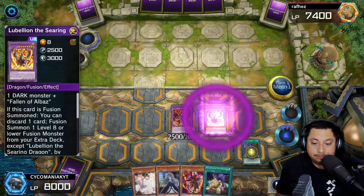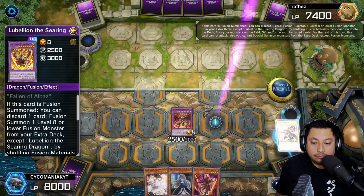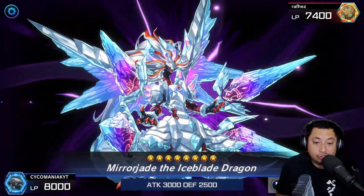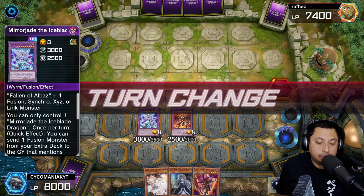We get the Lubellion on the field and activate Lubellion's effect to get ourselves a Mirror Jade. Once we get Mirror Jade, we're chilling.